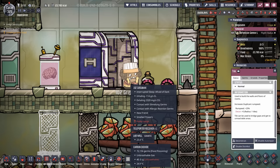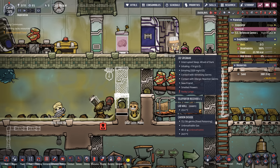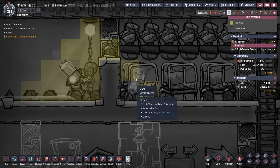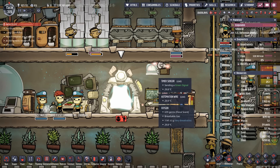Grignac is afraid of the dark — I didn't think about that. Based on how far the lamp reaches, if we put one here it might illuminate enough light onto the cot so Grignac gets good sleep, because they're about to start really stressing out. The light doesn't give Grignac the quality of sleep they need. So we're going to try deconstructing this tile and putting the pneumatic door down one level to see if that works.